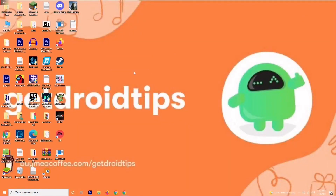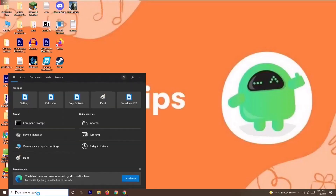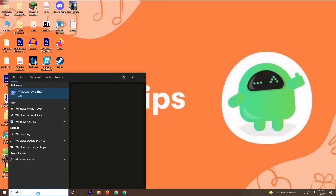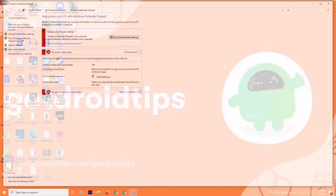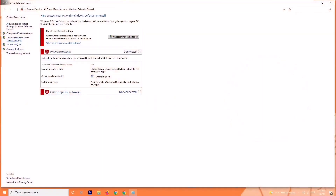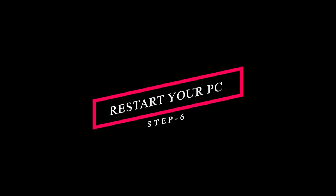If you're still having trouble, the next solution is to disable your antivirus. Search for Windows Defender Firewall and open it. Click on Turn Windows Defender Firewall on or off, and make sure to turn it off if it is currently on.